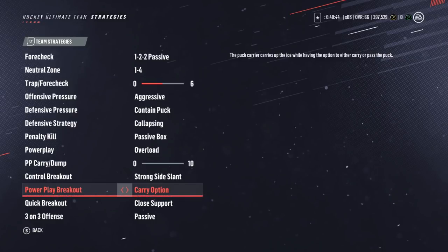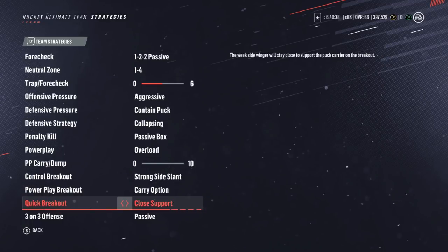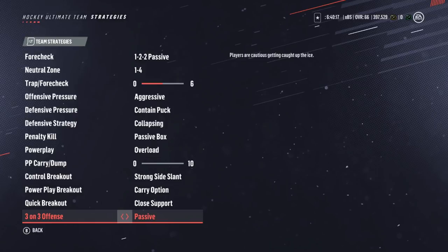On the power play you shouldn't have too much trouble entering the zone anyway because there's one less person on the ice — it's really about defending yourself from shorthanded goals. Quick breakout is going to be close support because we don't want our players going off by themselves until we're absolutely sure we're going to keep the puck and actually break out. Leave zone early causes a lot of nasty turnovers that often lead to goals against — last year wasn't the case, but this year it seems much worse. If you want a more offensive strategy, go with stay wide.